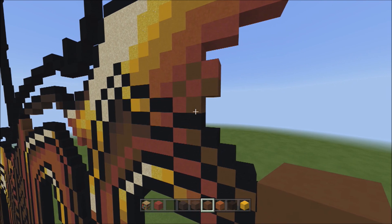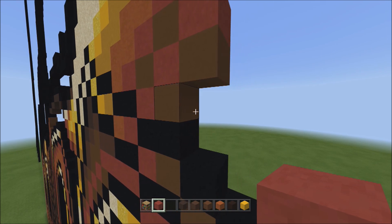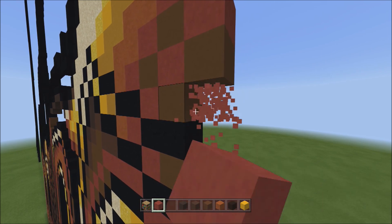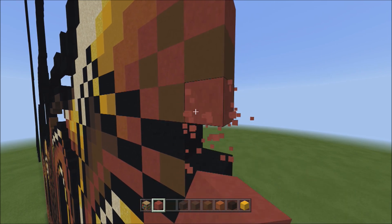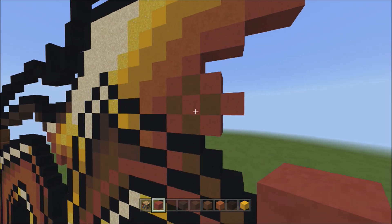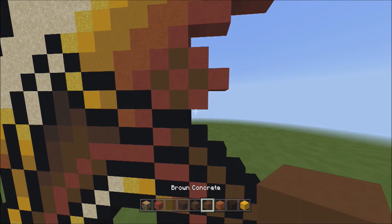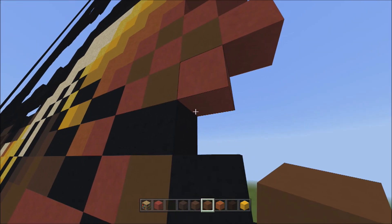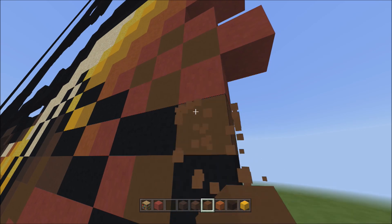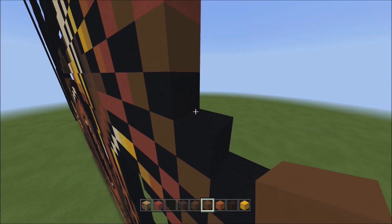Switch back to the brown concrete. Starting on the right side of the red and on top of the black, place two blocks going diagonal up to the right — one and two. Switch back to red and place two red terracottas going diagonal up to the right — one and two. Switch back to brown concrete. Starting underneath the red, place two blocks going diagonal down to the right — one and two.